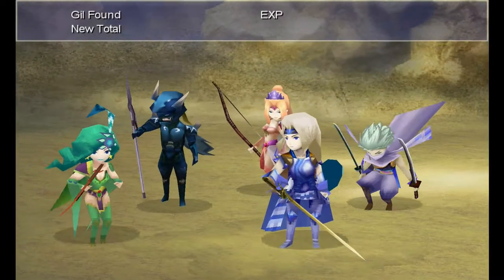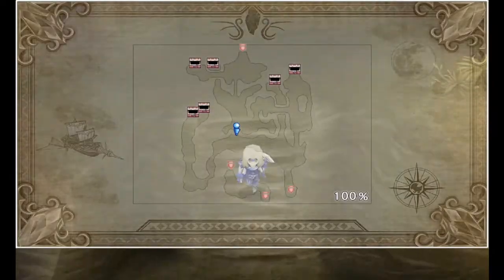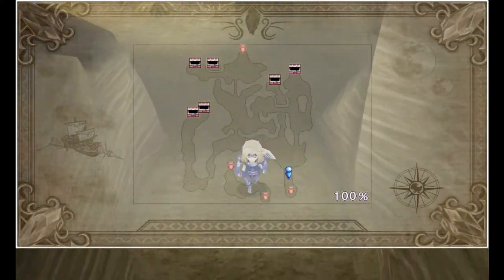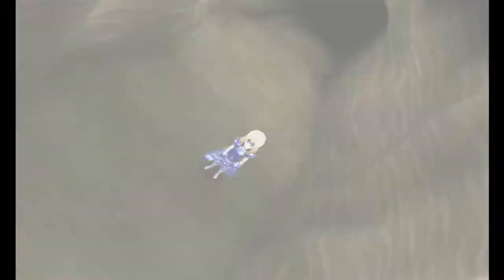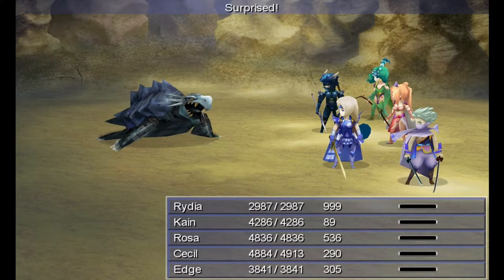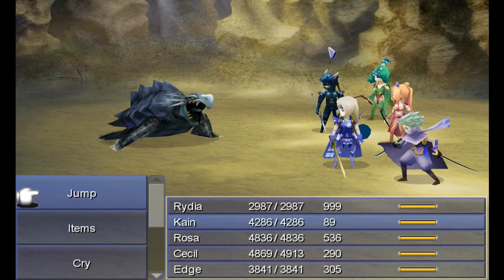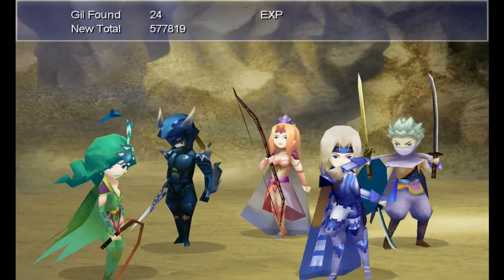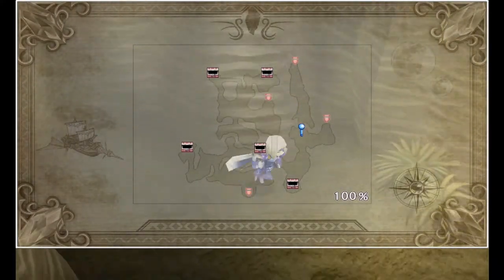The item we're farming is the Rainbow Pudding, and it has a chance to drop from any of the flan or slimy type enemies in the game — the oozes, you know the ones. Unfortunately it has a very, very low chance of dropping. In fact, the chance is 0.2%, which is obviously very slim. With the Treasure Hunter Augment equipped on Cecil, your chance doubles, going from 0.2% to 0.4%.